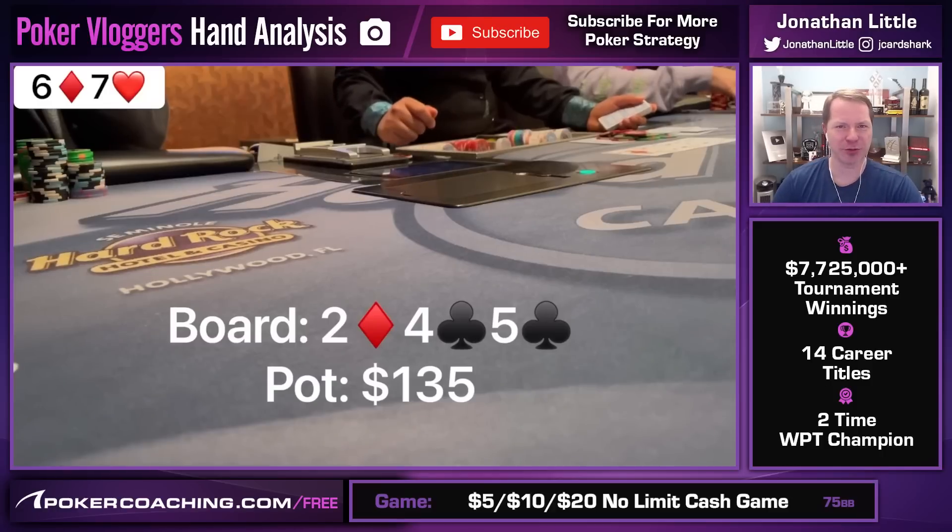I would definitely be looking to check-raise this flop with the no-showdown-value 7-6, because you win whenever you make a straight, but also you'll be able to bluff some portion of the time whenever a club comes. And if you get a 7 or a 6, sometimes you're good too. I would, however, not lead. Whenever you're playing very deep-stacked against players who play generally well, you really don't want to lead all that often. This is a board where your opponent's going to call with any ace-high because they have a gutshot. So this is not a good spot to lead, at least from a GTO point of view. We check and head on to the turn.